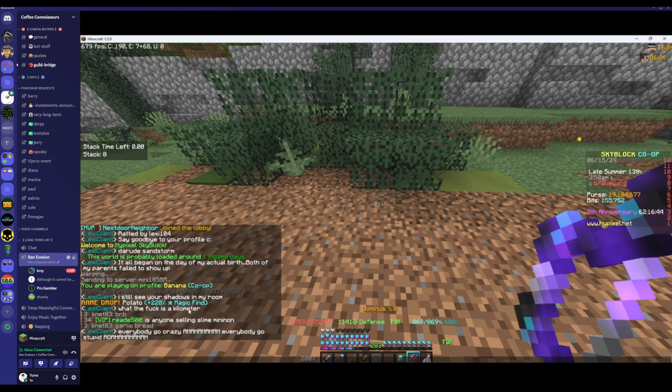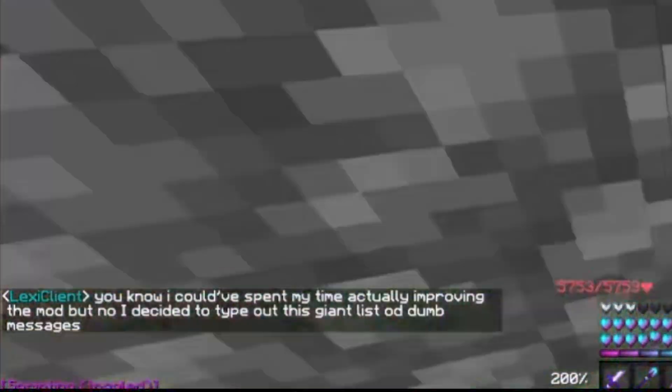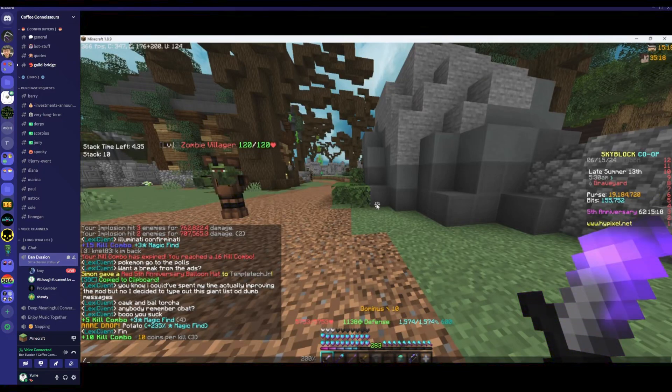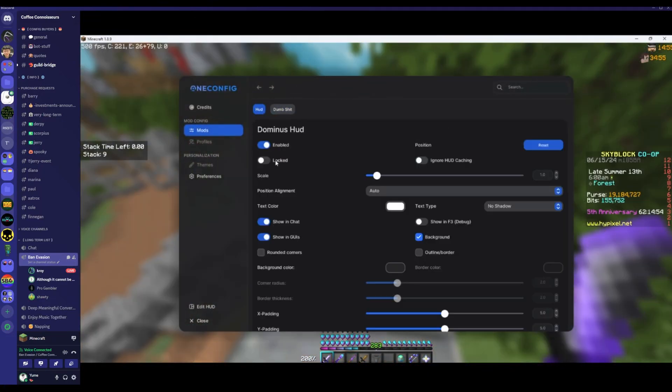Oh my god, Raid Shadow Legends? What the fuck is wrong, bro? That's so real. I should put a message — put a fake IP. What useful features are there? Just the dominus swipe.